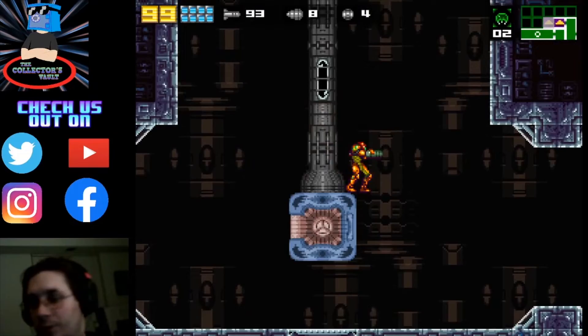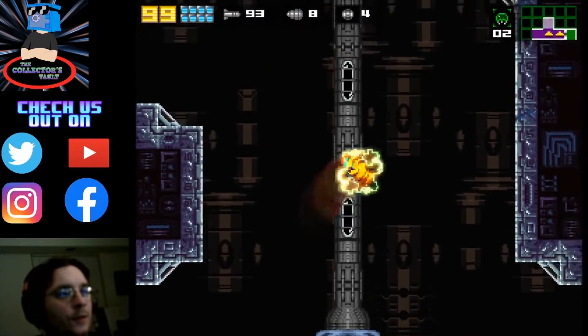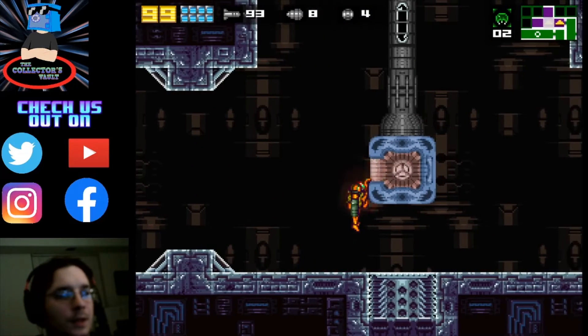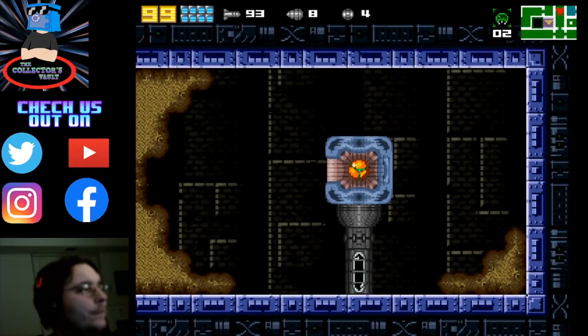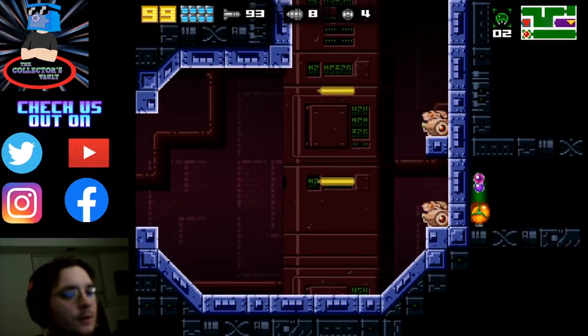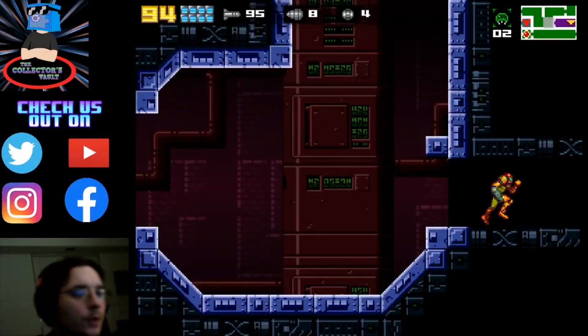Here is the fast travel room, where we can get to — I don't remember which one goes where, but the first one up here might take us to the Golden Temple. No, I think this is to the Industrial Complex. But see, here we are with the screw attack.